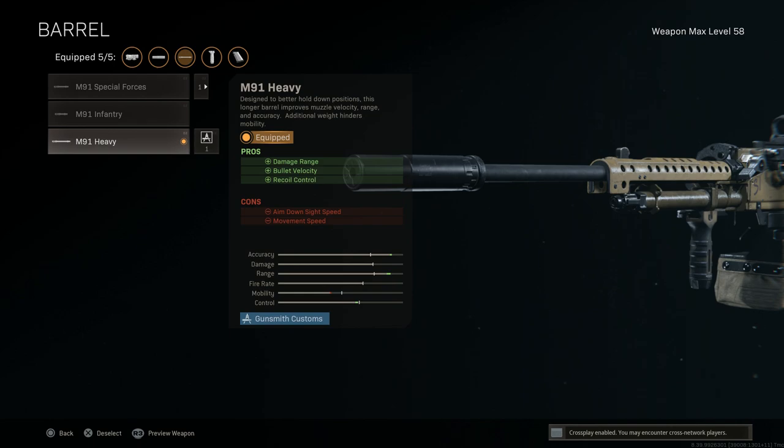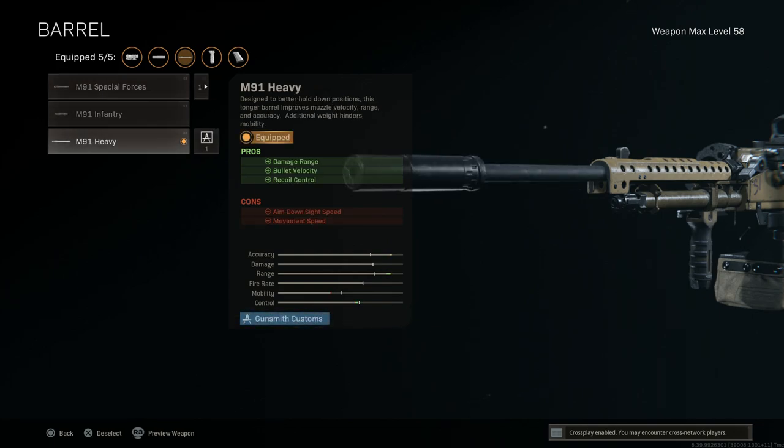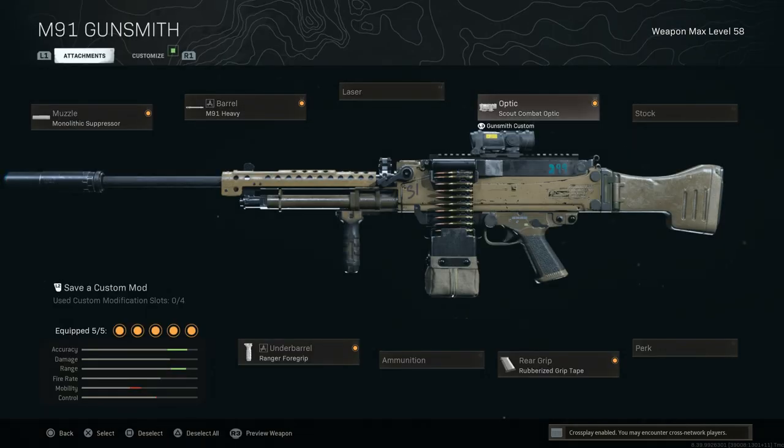On console you definitely need the Heavy Barrel because this thing still kicks like crazy when engaging at range. If you used the Special Forces Barrel it would save you mobility, but the recoil would still be too difficult to pull down on. So run the Heavy Barrel — the cons being ADS speed and movement speed.